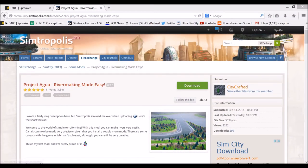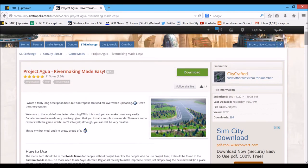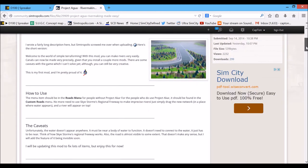Here we are at the Project Agua 'River Making Made Easy' SimTropolis download page. There are a couple of things I want to point out on this specific download page. I forgot to mention — you need Project A-Car. It is under the custom roads menu, so you need A-Car. You can find it by going to the search box and searching for 'yaii,' who is the releaser and creator of that mod, and it will come up.